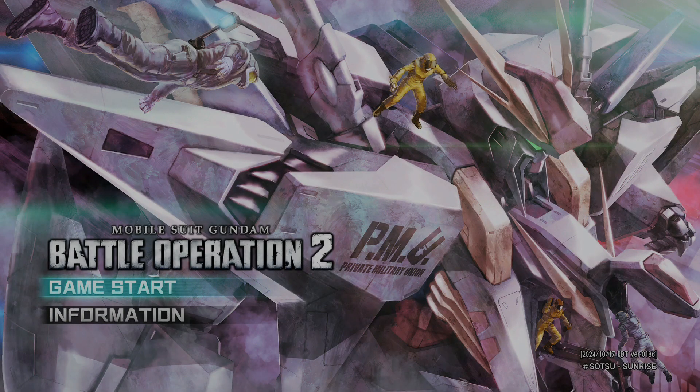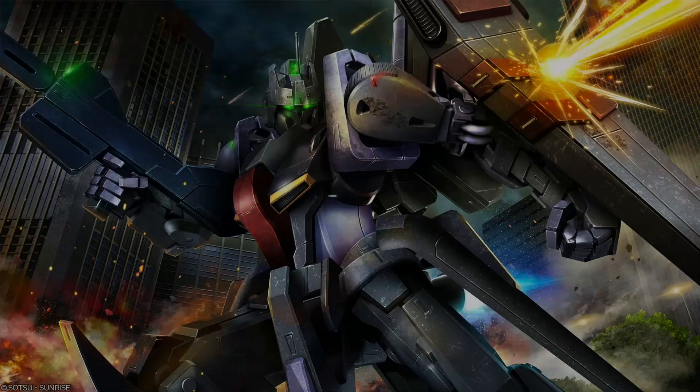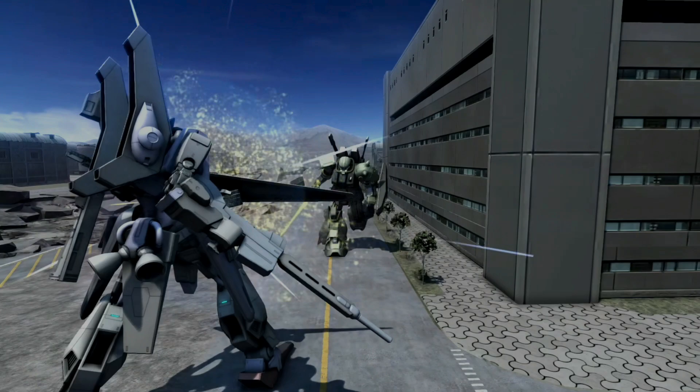We're back, hopefully the audio is fixed. We've got another banner update. This week's suit is the Prototype Z Gundam X1 — it's a two-star raid, ground and space, 500 cost. It looks like a Decepticon. It does have Active Guard, which is very interesting for a Zeta to have.